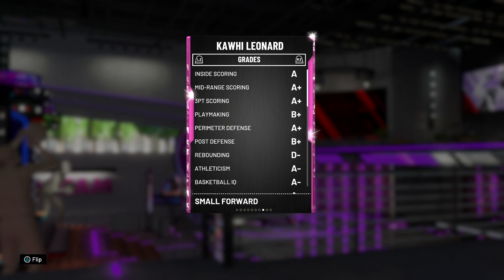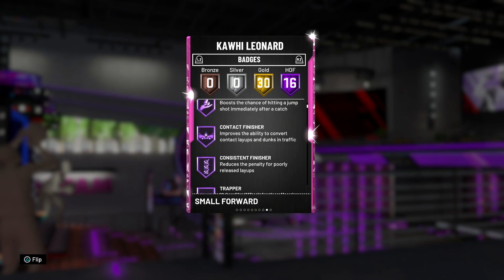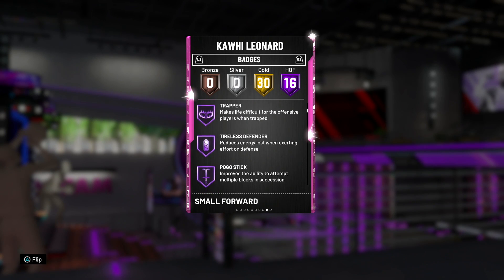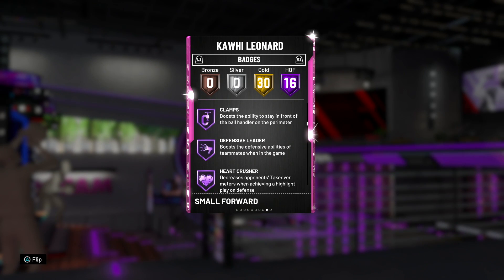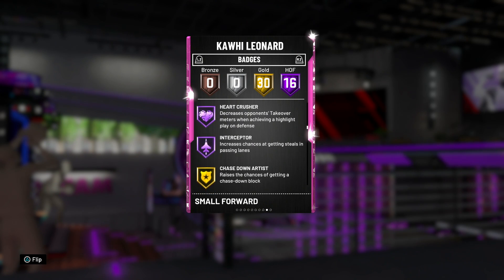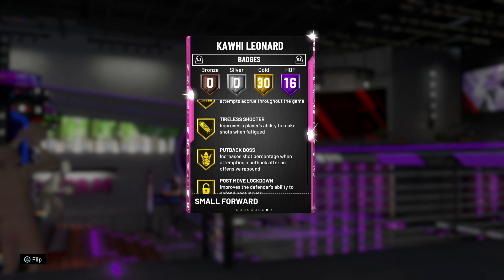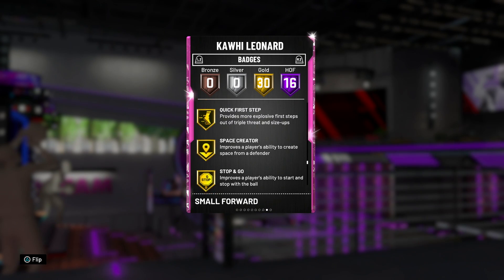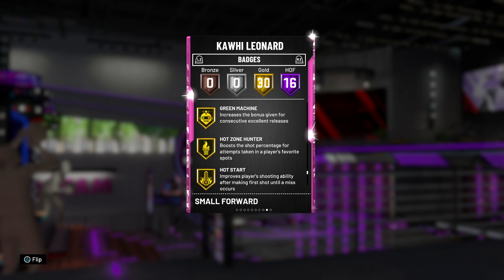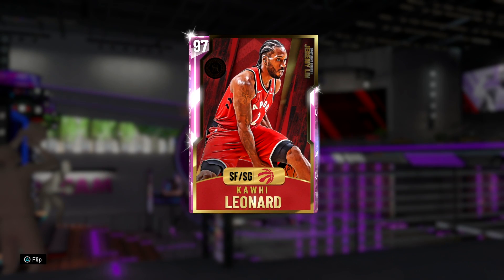He's also got 90 speed and acceleration, 88 speed with ball, decent vertical and strength, amazing lateral quickness, and great mental game stats. The badges are where things really get crazy — 16 hall of fame badges. Starting with hall of fame clutch shooter, catch and shoot, contact finisher, consistent finisher, trapper, tireless defender, pogo stick, off ball pest, lightning reflexes, pick pocket, pick dodger, intimidator, clamps, defensive leader, heart crusher, and interceptor.